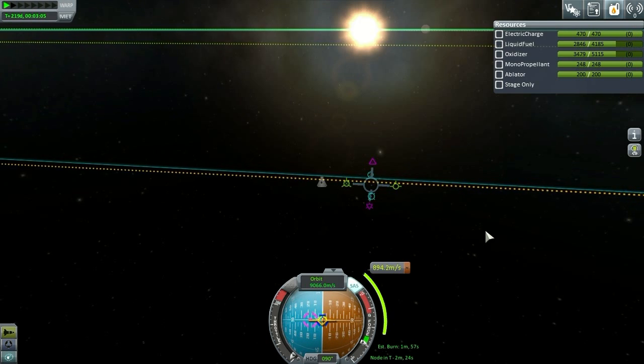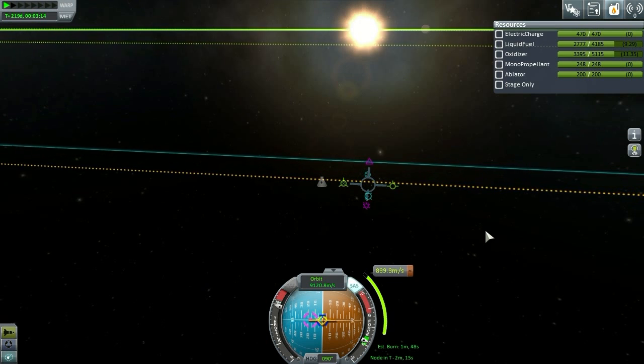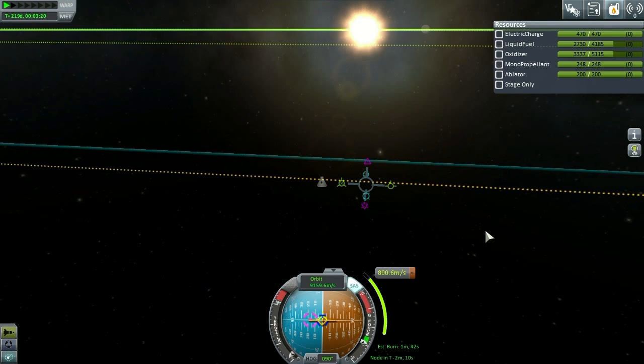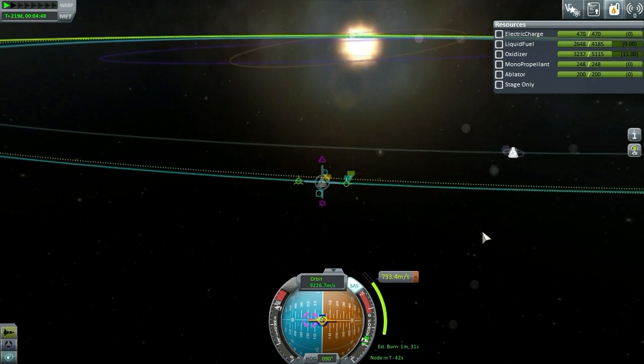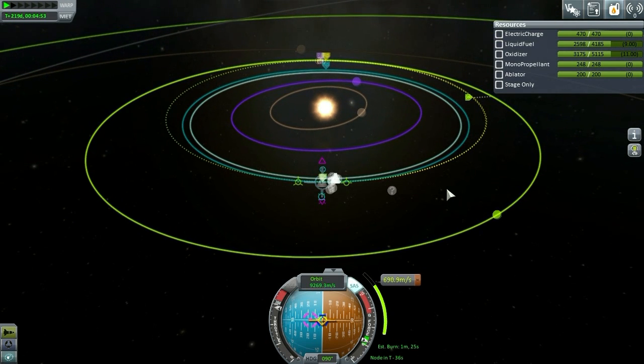That's it right there. Want to be real precise with this and burn. Minute 53 — I think I'm going to cut that, let it get a little closer. A little closer, let's get down to a minute. Burn. That looks better to me. All right, so here we go. I will see you on the other side — ready for our Duna encounter.